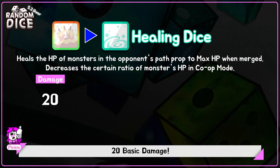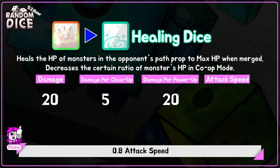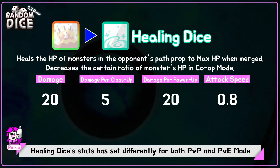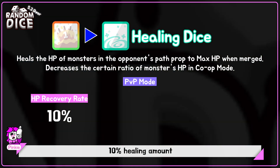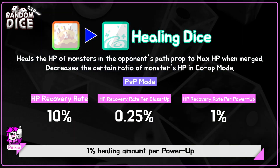20 basic damage. 5 attack damage per class up. 20 attack damage per power up. 0.8 attack speed. Healing Dice stats are set differently for both PvP and PvE mode. In PvP: 10% healing amount, 0.25% healing amount per class up, 1% healing amount per power up.